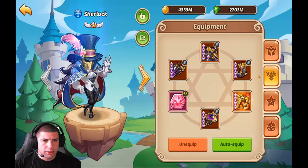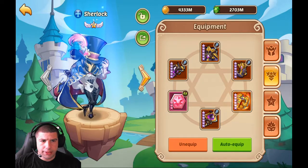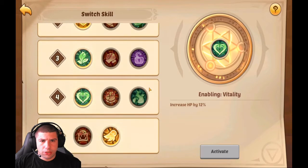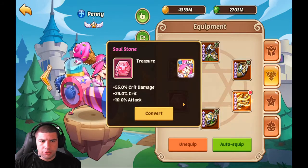Next we'll go into the heroes. First we used a Sherlock, E5, full mage gear with a crown, and we were using HP/HP for the stone. The enables we were using were 1-1-1-1-2.